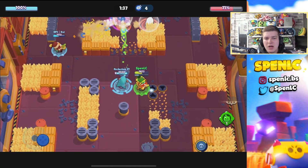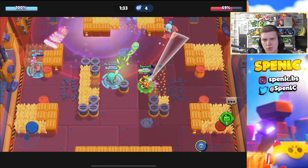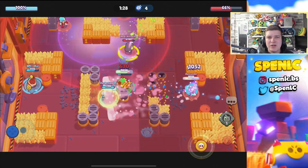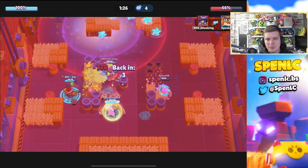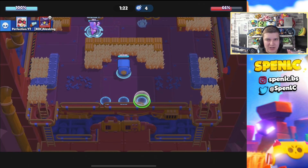Griff is pretty much good against everything, and wall-break options on this map are so strong because you can break open the middle and close to the enemy safe. Griff is just a really good flexible brawler right now. You can also go with Ruffs or Rico — Griff and Ruffs will break open the entire map, and Rico has always been insane on Pit Stop.